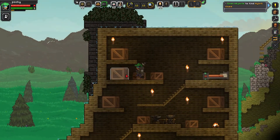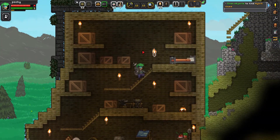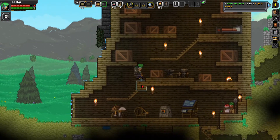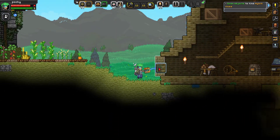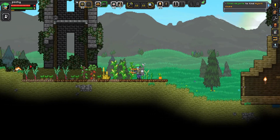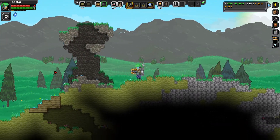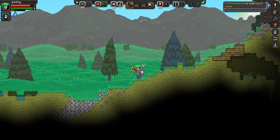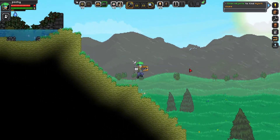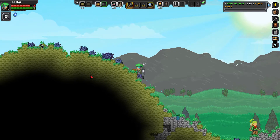I'm literally just gonna go put all of my crap in here - I'll do that off camera though, because right now I gotta do some story stuff. Check it out, we got our completed house! We'll probably make it bigger one day but that'll be after we complete the main story. I want to get trees because look at my timber level - those timber levels are not looking good.